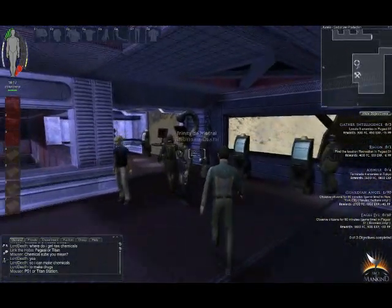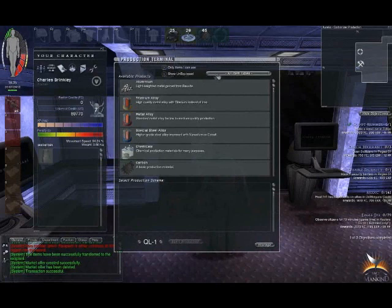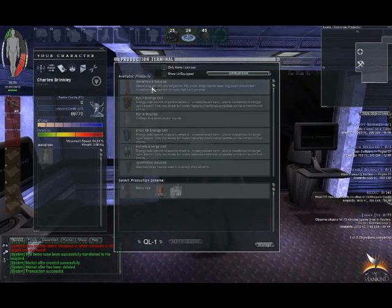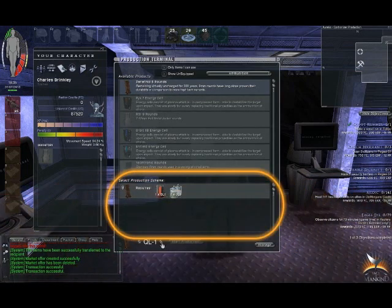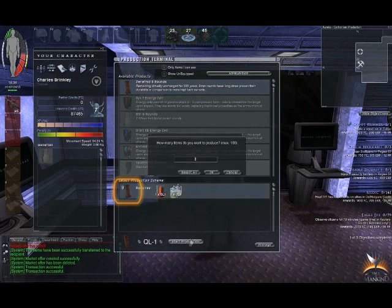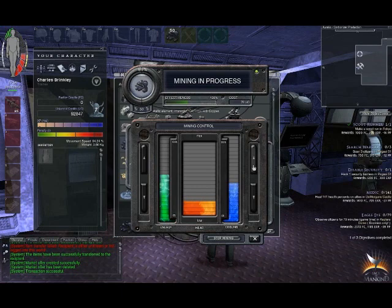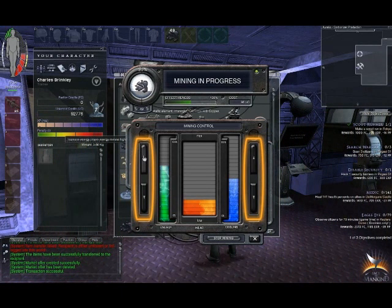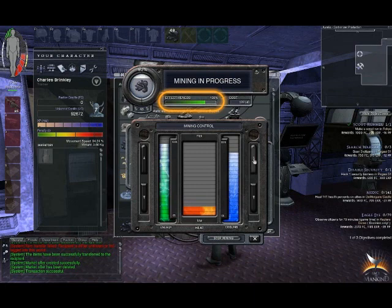Production terminals require that you have sufficient stock of the relevant raw materials, production materials and or production components in your storage on the same colony the terminal is in use on. Every single production material, component and final product has what is known as production schemes, which are essentially recipes that spell out what is required for the refinement or production process to be completed successfully. Depending on the quality of the item you wish to refine or produce, the yield will vary — generally higher quality items will require more raw materials, production materials and or production components per unit refined or produced. For both mining and production terminals, the processes can be sped up by increasing the energy and cooling used, or slowed down by doing the opposite. Typically a good balance between the energy and cooling levels will result in an optimal effectiveness level, and this effectiveness meter corresponds with the speed of the process.